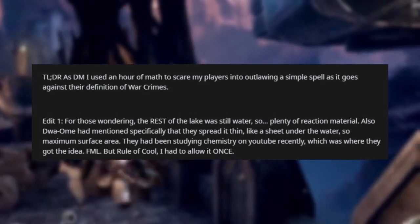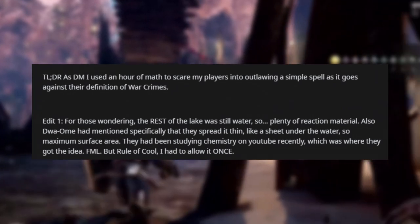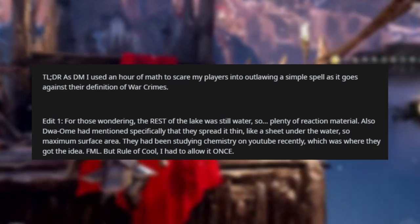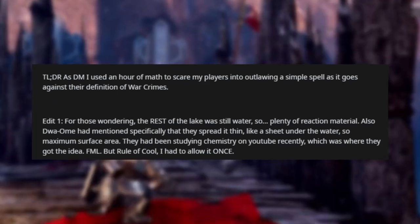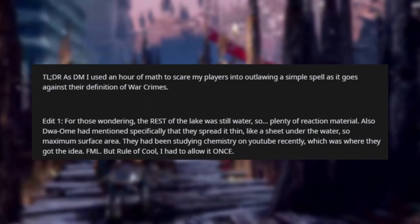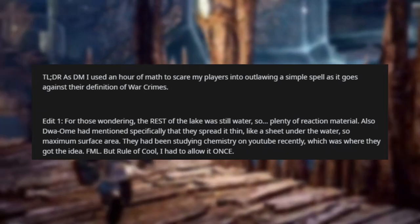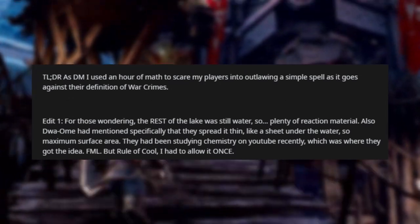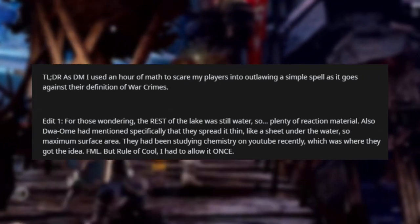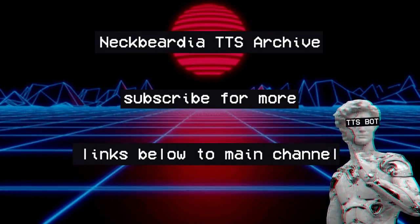No one ever attempts such a thing again. The Transmute Liquid spell is practically walled away in a shrine, never to be used again by universal unsaid agreement. TL;DR: as DM, I used an hour of math to scare my players into outlawing a simple spell, as it goes against their definition of war crimes. Edit: the rest of the lake was still water, so there was plenty of reaction material. The player had also specifically spread the knack thin like a sheet under the water for maximum surface area — they had been studying chemistry on YouTube, which was where they got the idea.